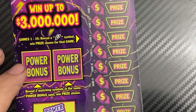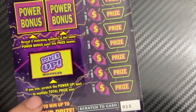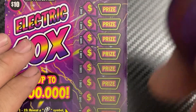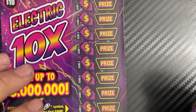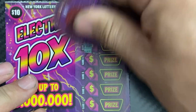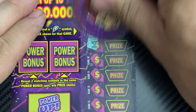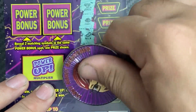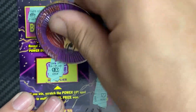Electric 10x — games 1 through 15. Reveal a bolt symbol to win the prize for that game. In the power bonus, reveal two matching symbols to win that prize. Scratch the power-up spot to multiply total prize. I have tickets 13 and 14. Ticket 13: looking for the bolt — no bolt. Let's try the bonus — we need two matching symbols. Nothing, and the multiplier was 1x. Not a winning ticket.